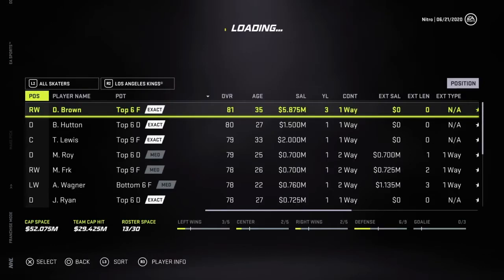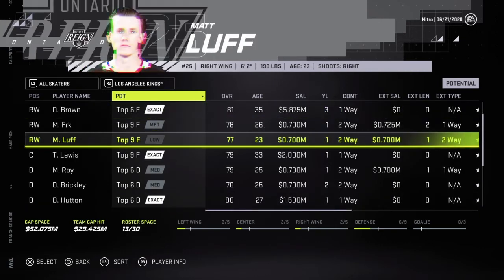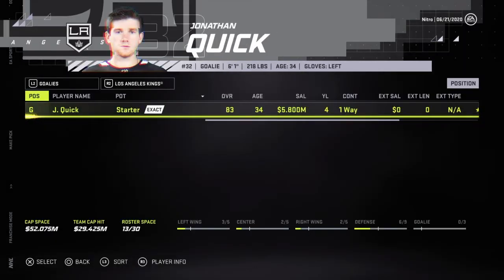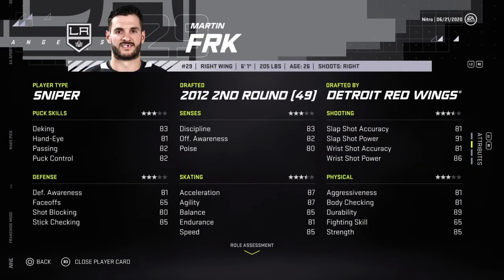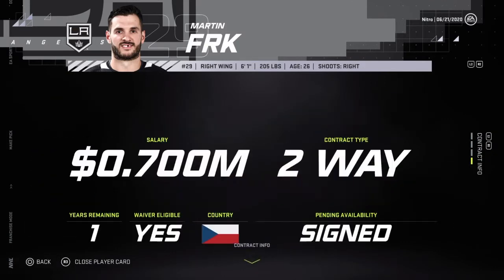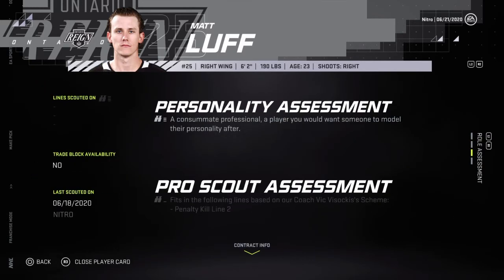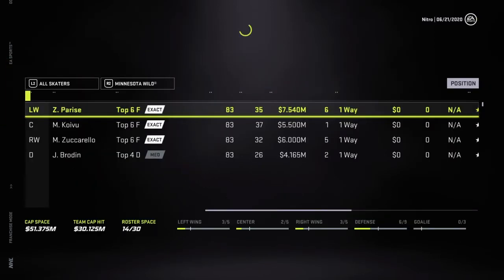Kings — let's see what they have. Really nothing. Definitely not going for Brown's contract, not going for Quick's either. Martin Furk — 91 slapshot power, shooting is possibly his best, skating is good. Wet line to defend, top six forward line, all PK. Looking for power play right now. Matt Luff — PK too.